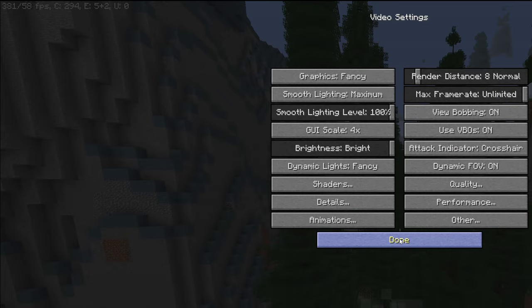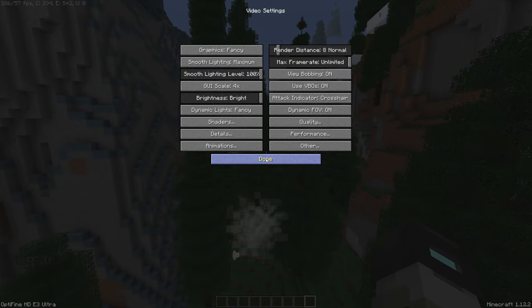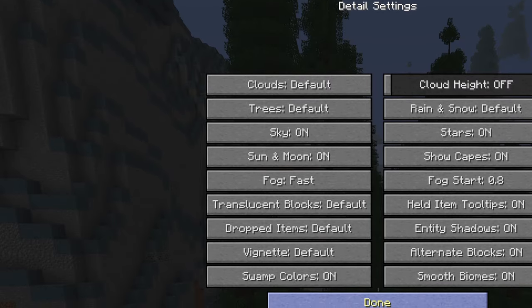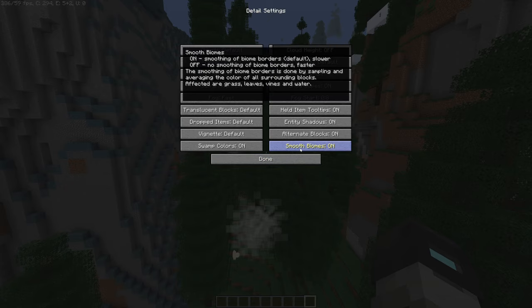If all you wanted was to boost your FPS, you're done here. But if you still don't reach the desired FPS, you'll need to start disabling things that have an actual impact on the game's visuals. All settings with a Fancy or Default option should be switched to either Fast or Off. This includes Graphics and Smooth Lighting. Most of these settings are found in Details — like Clouds, Trees, Sky, and so on. You can read about their impact just by hovering over the setting itself, so feel free to choose what to disable.